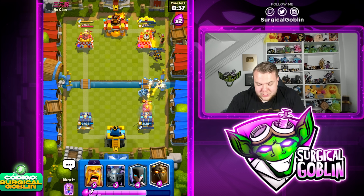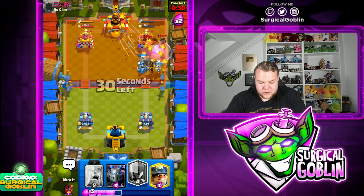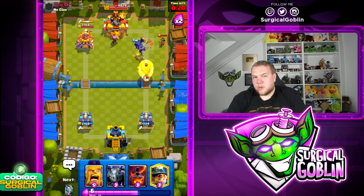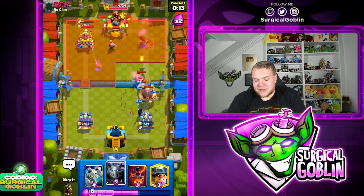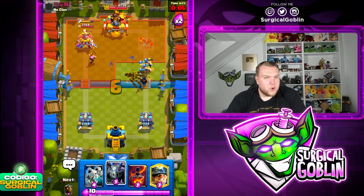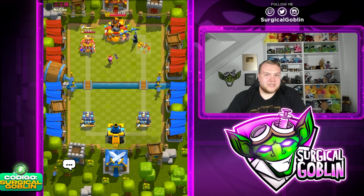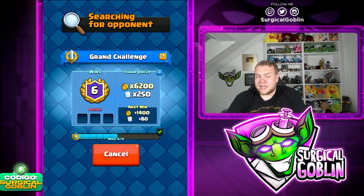As you guys can see, this lava hound deck is just insanely strong — even if they have phoenix, firecracker, and little prince as air counters, it's still really hard to defend lava pushes. I think his giant aggressive play was a big mistake. If he just focused on defense and then got a big counter push with little prince and phoenix it would have been way harder for us. But we baited his giant with the lava hound — many people when they see a big elixir investment like a lava hound go aggressive without thinking about the cycle. The counter push with lava hound plus barbarians ended up destroying him. Six-zero in the grand challenge — already halfway to 12 wins.